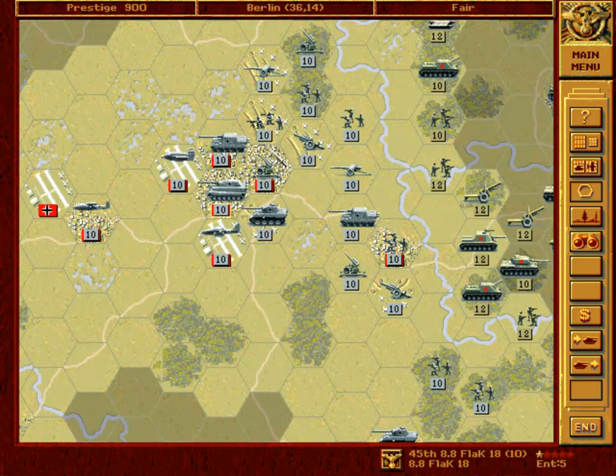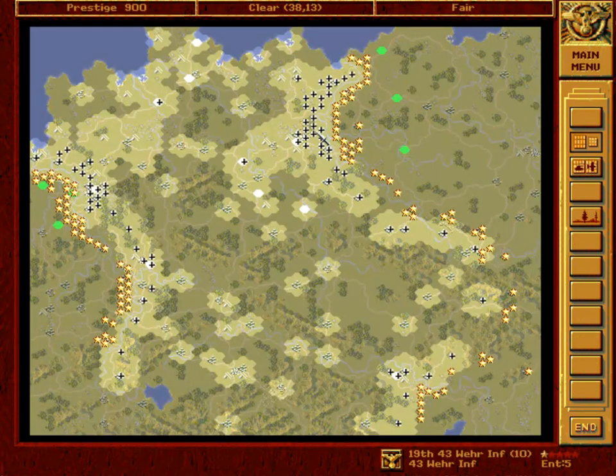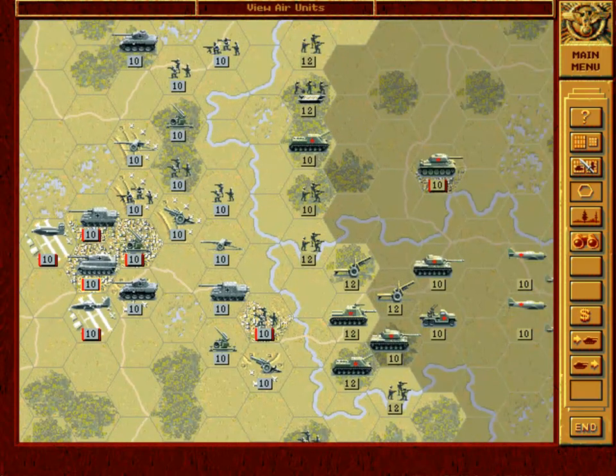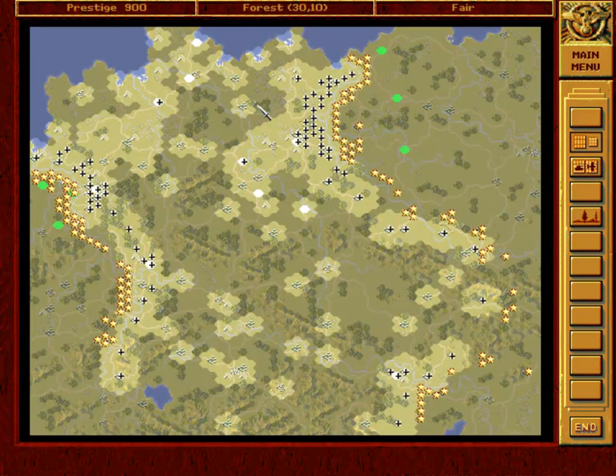Place all the elite fighters on top, perhaps some air defense or artillery in the middle, and just stay put, because they cannot defeat you. These fighters, even though there are few of them, cannot be defeated by anything the Allies or Soviets have. With only 13 turns, it is impossible without cheating to destroy the entire invading army and take all objectives.